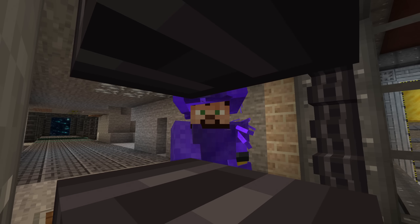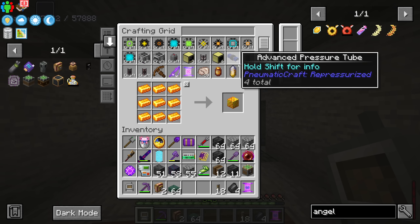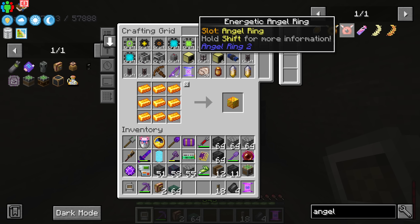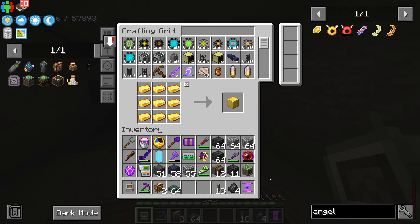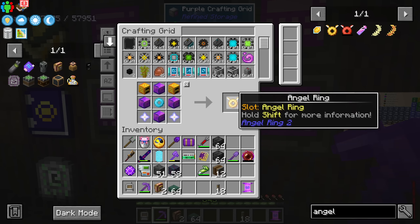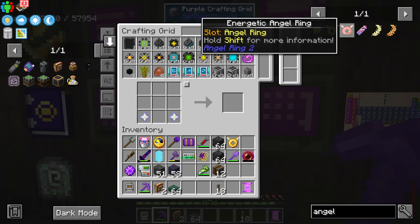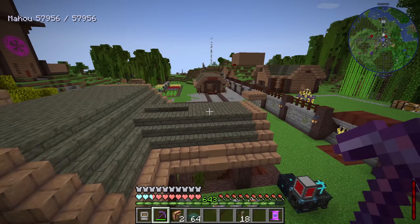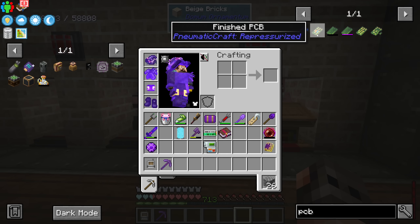I've been trying to do some gizmos and we have a problem - I need flight, just for building. Let's try to make an angel ring. In this version of Minecraft - All The Mods - it's now called Angel Ring 2. The most amazing thing about it is gone: it used to be free, now you either spend experience or power. We go with power. Here is the angel ring - this one works with RF. Can I fly? Nice.